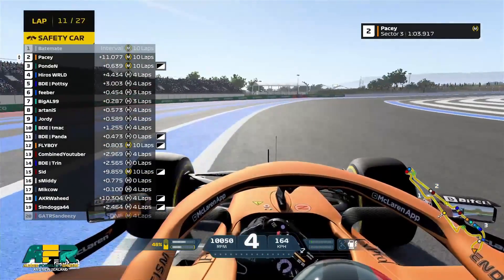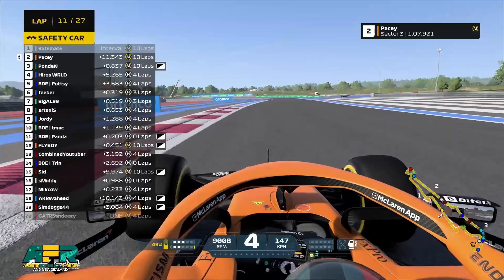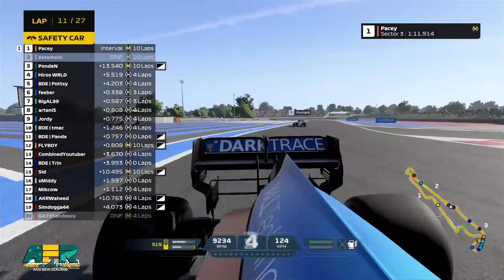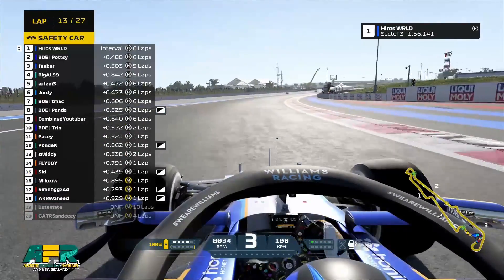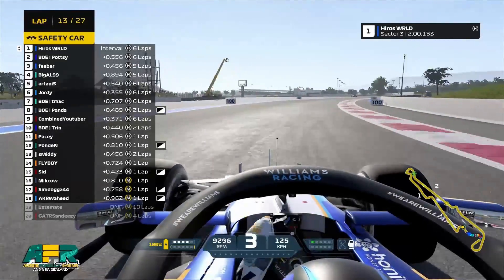That happened at the exit of turn 11 and we've got a safety car, as you can see on the right of your screen. There's the car — it looks like one of the tires may be folded in. I'm thinking he's going to try and bunch them up all the way to turn 15, but actually considering where the safety car is right now, maybe not.